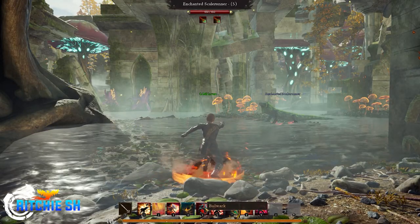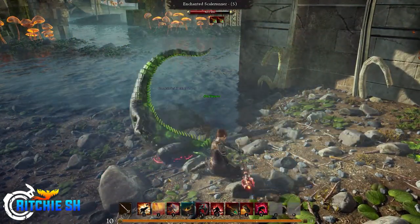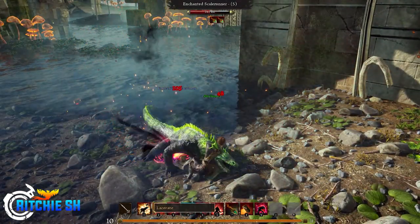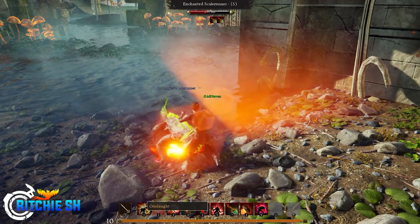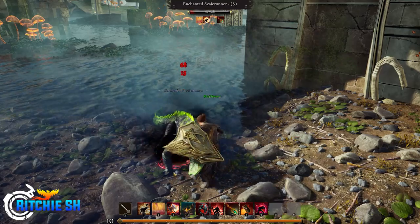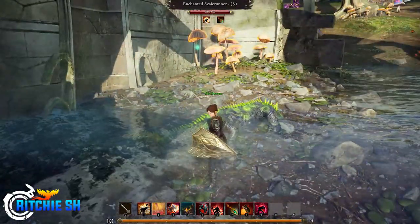Talking about the tank a bit more — it did feel like it could take a lot of damage. All the abilities I had unlocked generated threat, which is a good thing for a tank since you want to hold aggro. It also seemed to do a decent amount of DPS, which is a bit unusual since tanks are normally more bulky and not meant to do high damage.